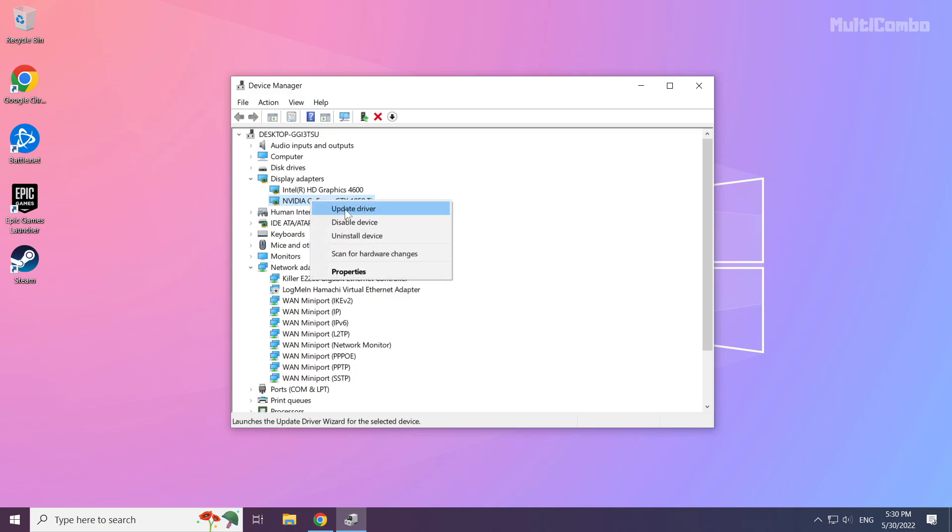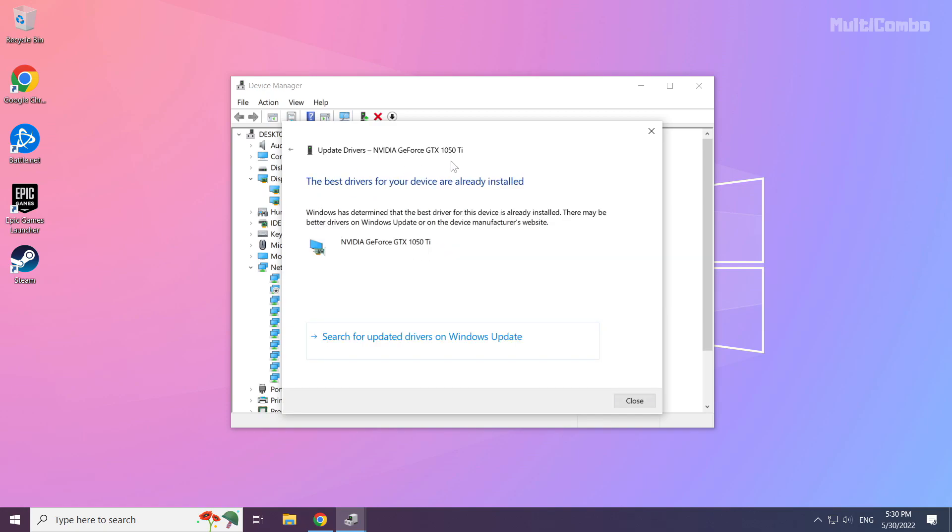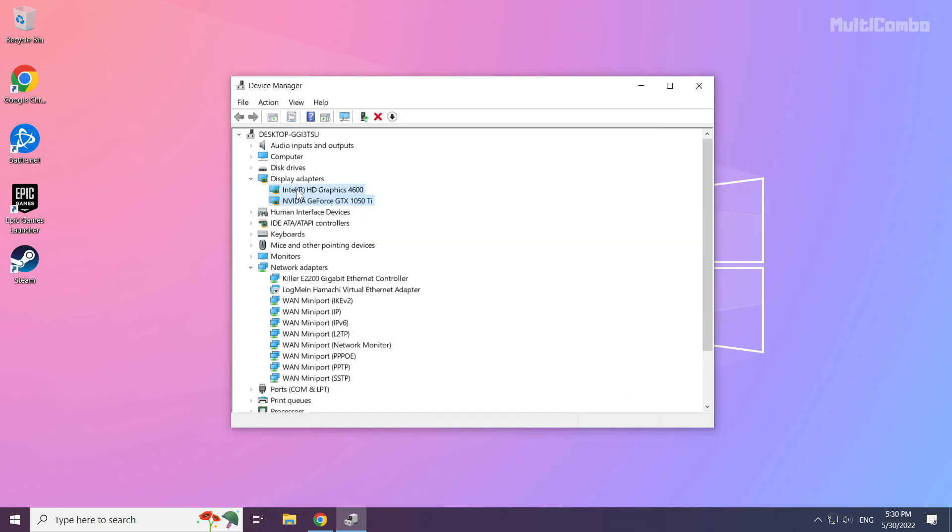Right click and update driver. Search automatically for drivers. Wait for the installation to complete and click Close. Repeat for the other display adapters.